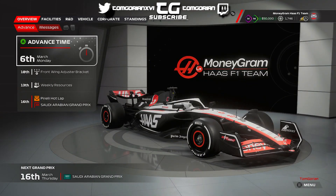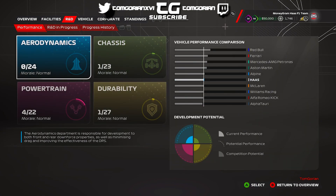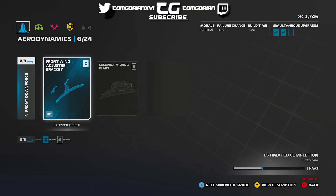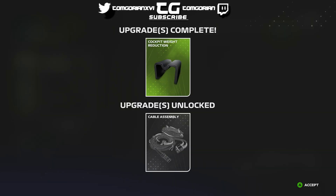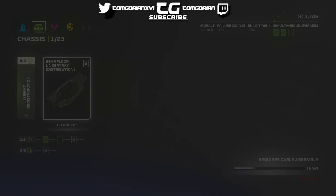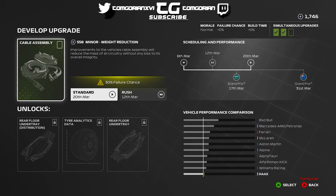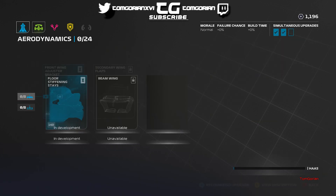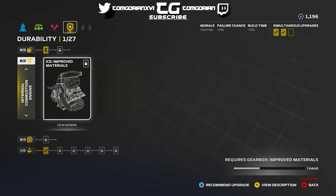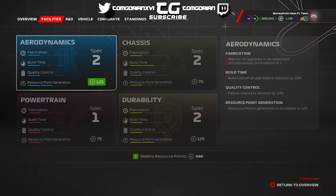We begin this episode with some questions about Formula 1 — about petrol heads and Formula 1 going to electric motors. Now we come to the upgrades and we have our first upgrades of this series. We literally did 2 upgrades in the last video and both of them failed on us before the first race. Now both of them are on the car ready to go for this Grand Prix — a good start to this Haas career mode series.